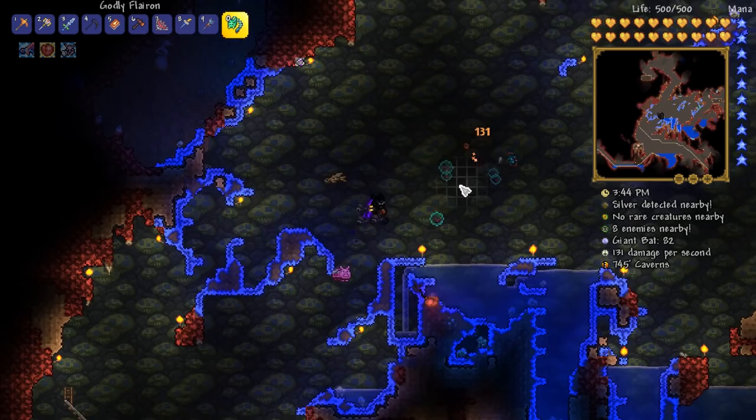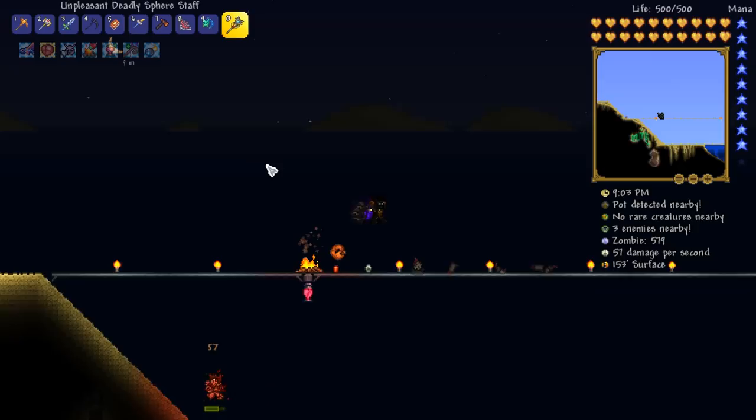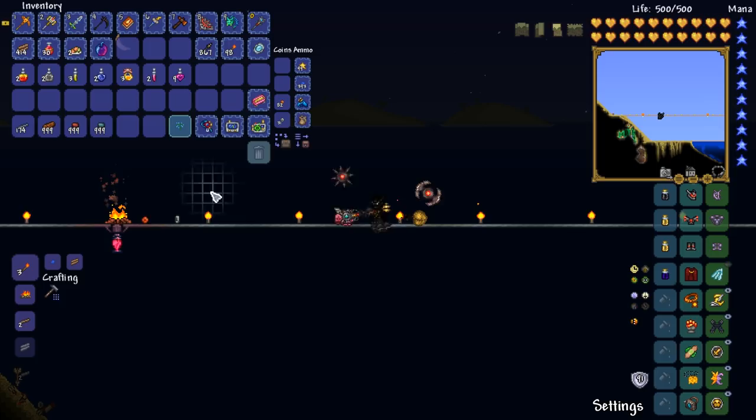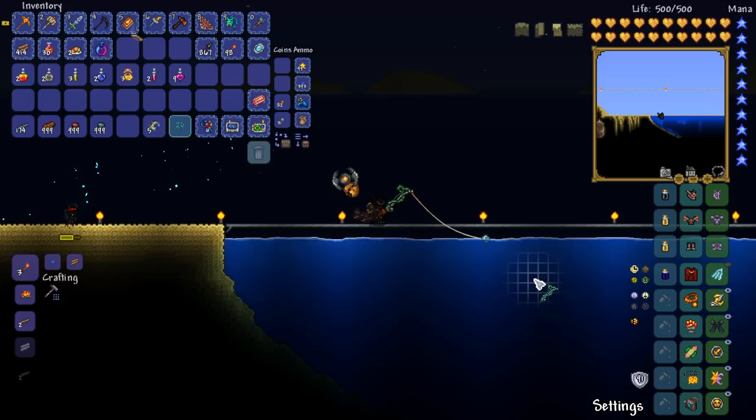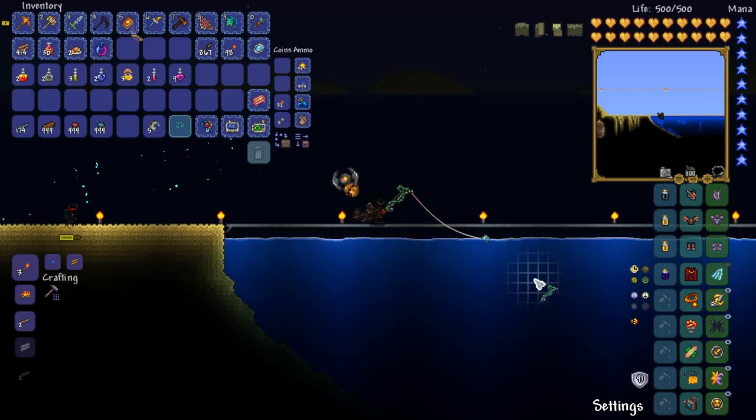All right, this time let's actually have ourselves some summons and we'll get our buffs on. Finally, ladies and gentlemen, it is time to actually get this thing rolling. There is the Fishron bait and there are the truffle worms. This time we've got ourselves a bunch more weapons - we've got the Influx Waver and we've got the Flairon. All of this stuff should do the job real nicely. Here we go, ladies and gentlemen.